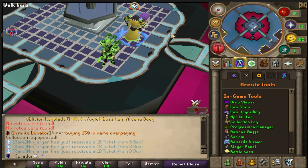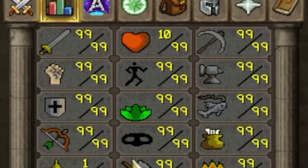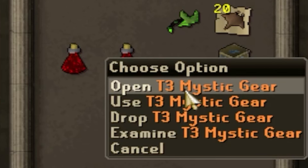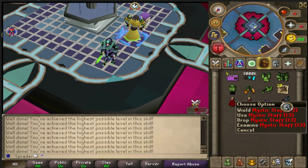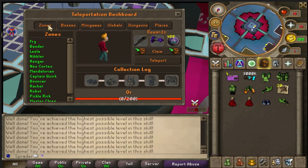You're going to get all of these dragon kin lamps which will give you full 99 stats, as well as a full T3 mystic gear set. When you open the mystic gear set you get the full T3 set — this immediately skips you from the raider set all the way to the T3 mystic set.